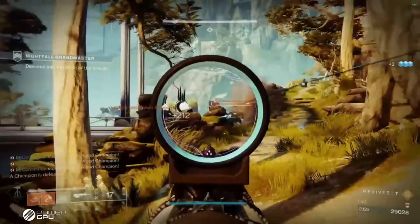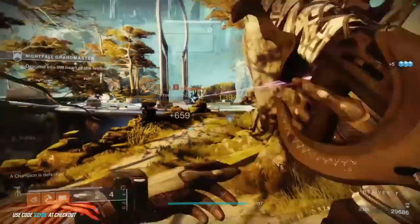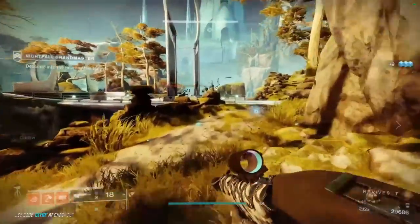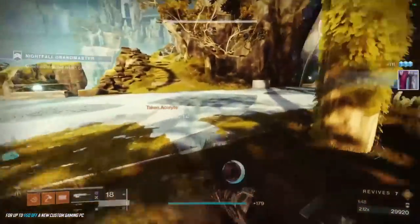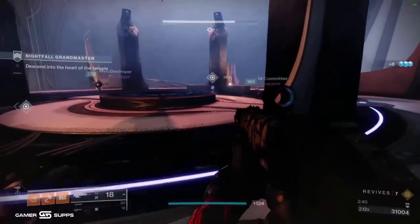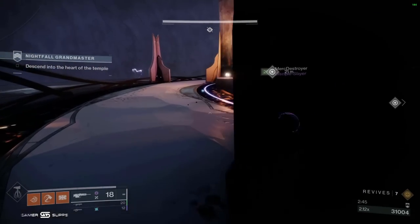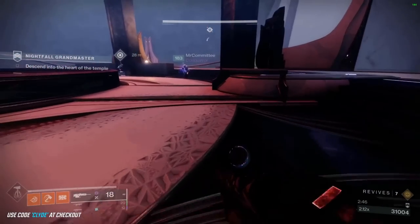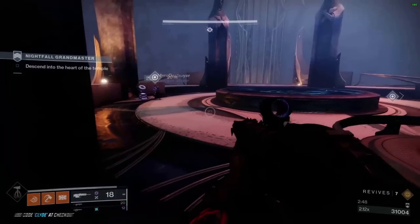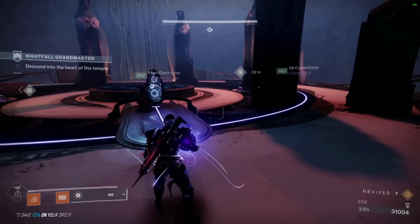When you get to the elevator part, it's all about ad control. There should be people with orbs in their hands and someone clearing ads with nades and Wither Horde. If you run a Stasis Warlock you can throw up Stasis turrets. You just need to be ready and spawn-trapping the ads. What I like to do is put down two Wither Horde shots and throw a grenade.